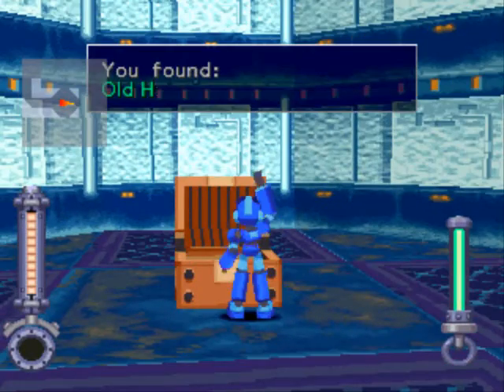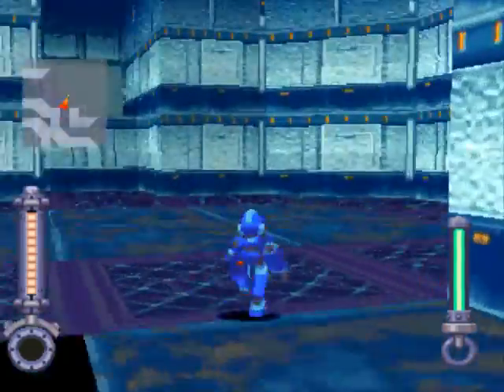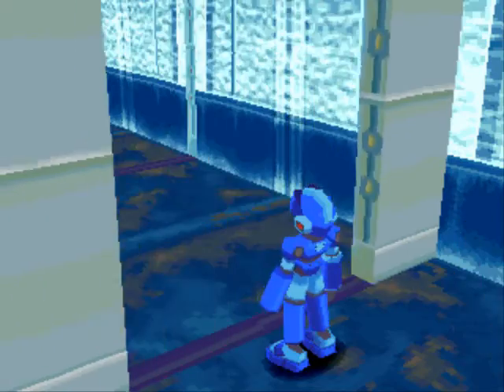This first box has old hover jets. With this and the roller board, we can actually make the jet skates now, but we will do that at the end. We'll just head up here and jump. You'll see why we needed the jump springs before we could even come here — there are really high jumps that we couldn't make before.